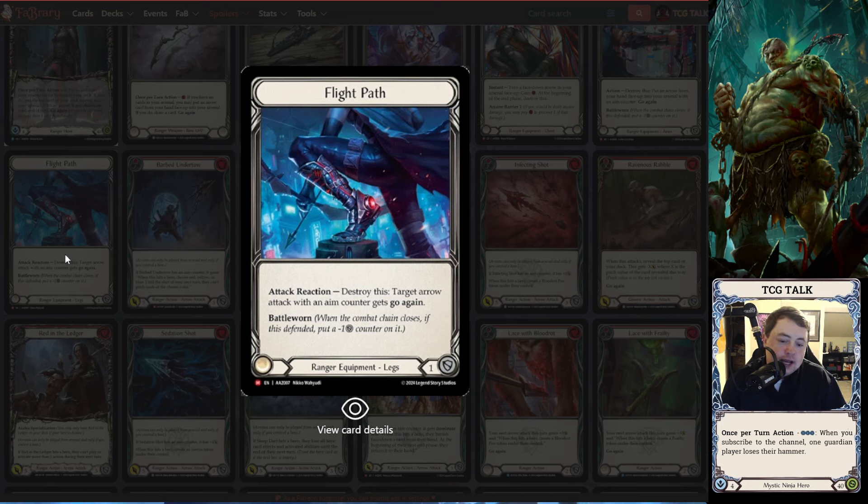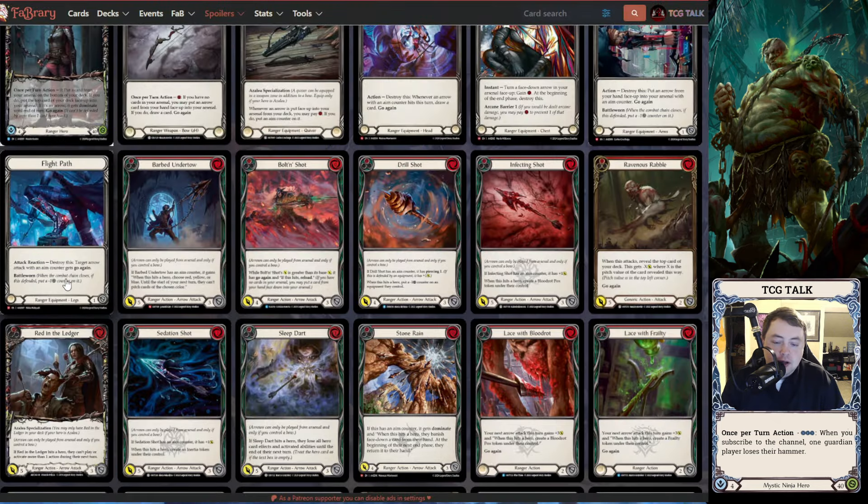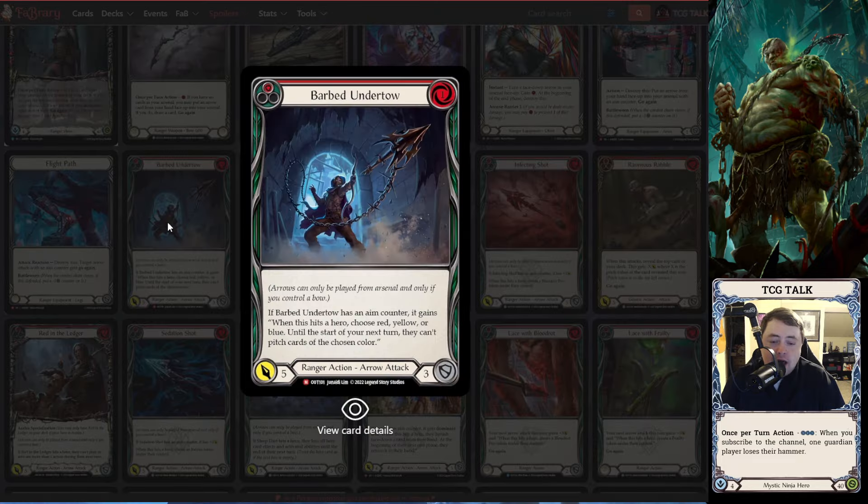The next one — Flight Path — is an attack reaction: destroy this, target arrow with an aim counter gets go again. You're able to block one instead of two like Perch Grapplers, but it doesn't go away after you block with it, having Battle Worn one. For anyone that's played ranger longer than a week, you understand how good that extra little block can be. Being able to have a semi-block effect like Perch Grapplers gave you — but also getting aim counters so consistently now with all the support — basically acts as a Snapdragon Scaler that blocks one. Really good for that.